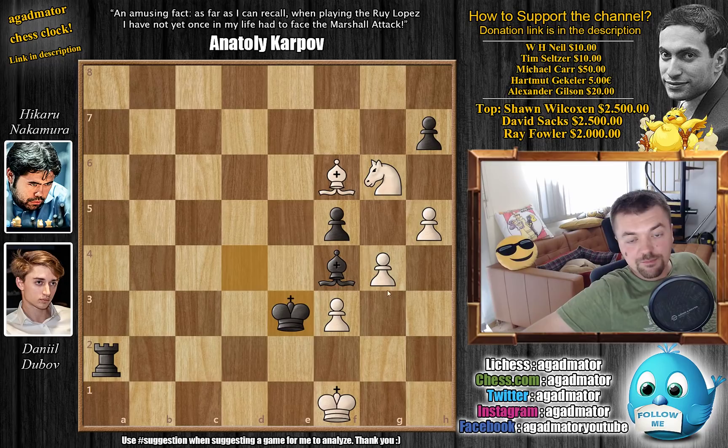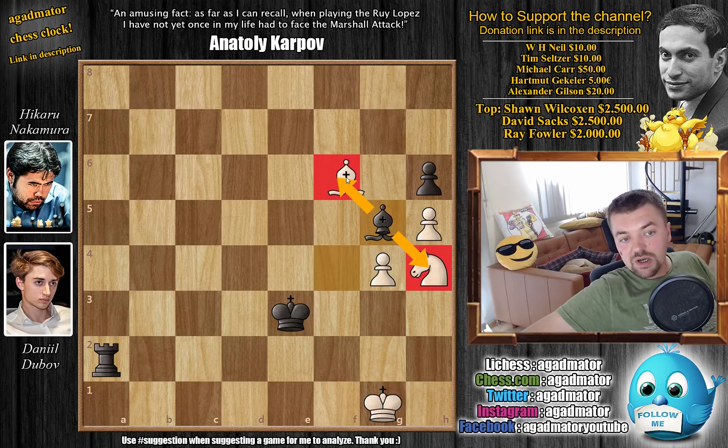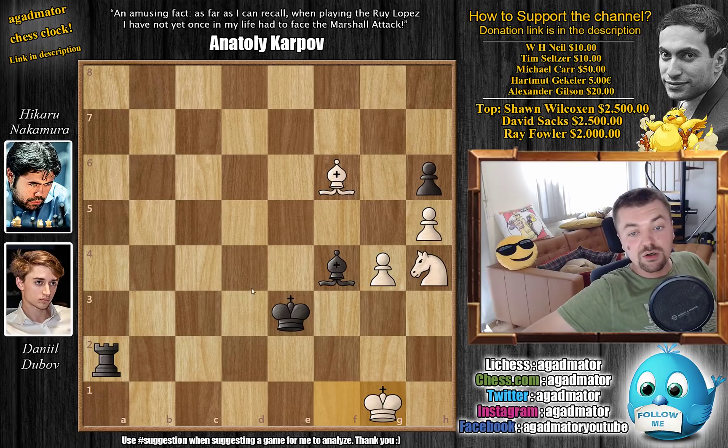Bishop to f6, defending the d4 pawn, but now king to c4, attacking the knight. You don't really have a good square for your knight: if you go knight to f2, then bishop to e3 will be strong with a double attack against the knight and the d4 pawn. So Dubov goes for knight to e5 check. King captures on d4, and now fortunately for Nakamura there are no nasty discoveries available for the white knight. So g4, we have bishop to f4 with a double attack against the knight. Knight to g6 — this comes with check — king to e3, and now knight to h4. We have f captures on g4, f captures on g4, and now h6, preventing g5. King to g1 by Dubov, and here there are a few ways to continue. Feel free to pause the video and try to finish this game with black — try to find the nicest way to win for Nakamura.